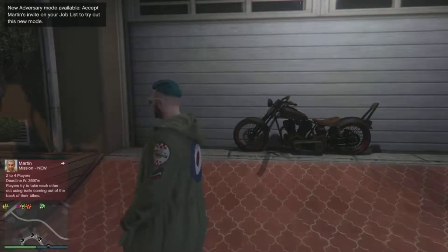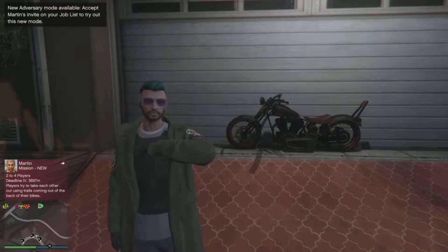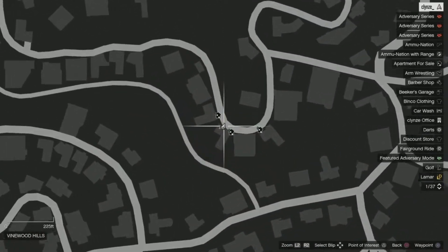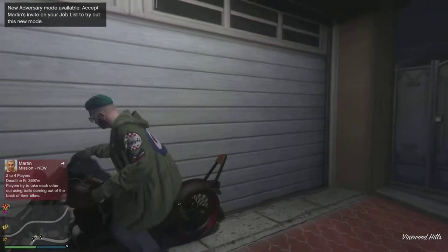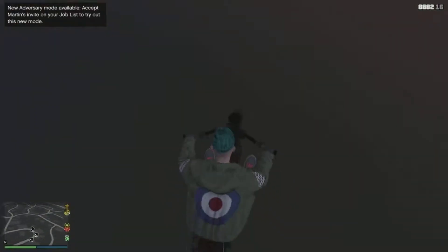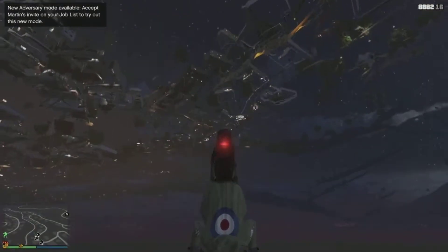Next one — you're actually going to need a bike for this. Find one and get down one of the streets located over here on the map. Just get on the bike and you can actually drive straight through it. It's a fun little glitch — you just fall down and then you spawn back on the map.